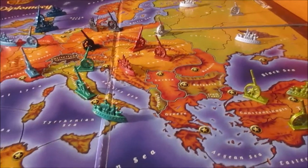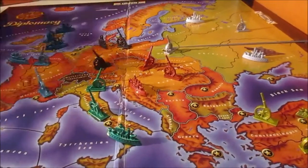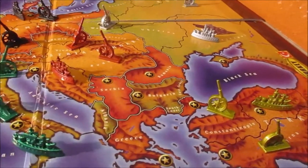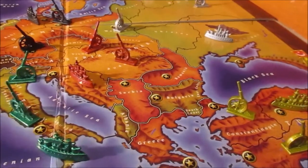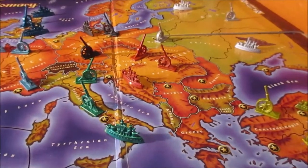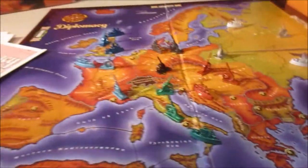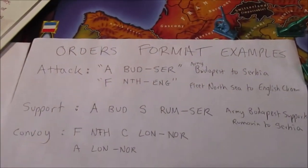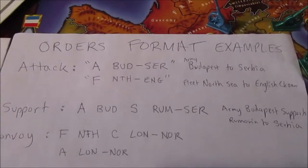Then you go to the order writing phase. I have some example orders here from a previous game. Let me just grab them. I found some order format examples that were written down — I think my dad wrote these down. They're very helpful. Here are some order format examples for attacking, supporting, and convoying.